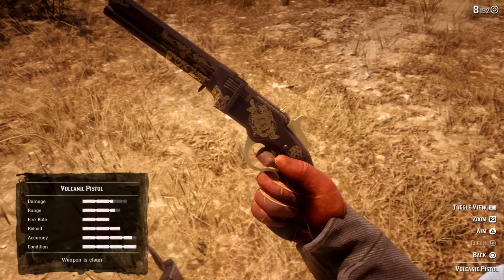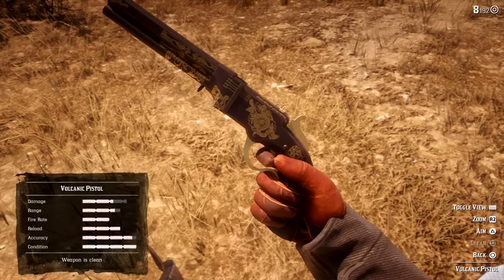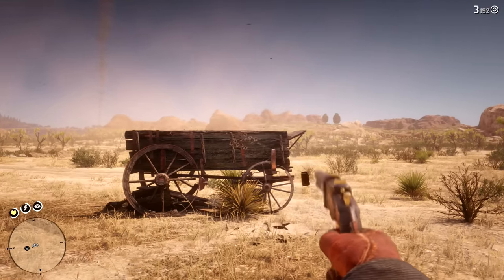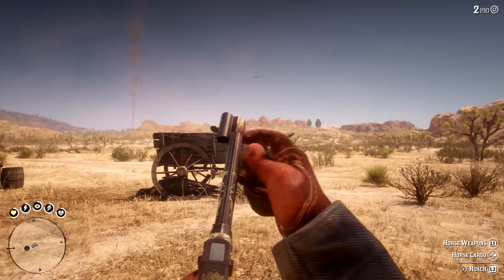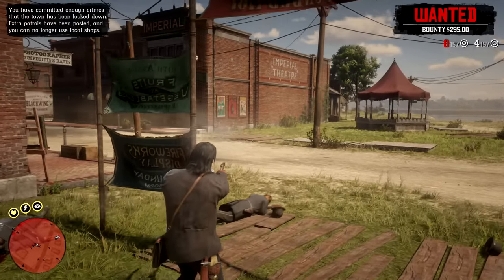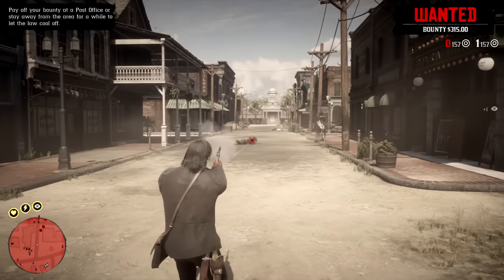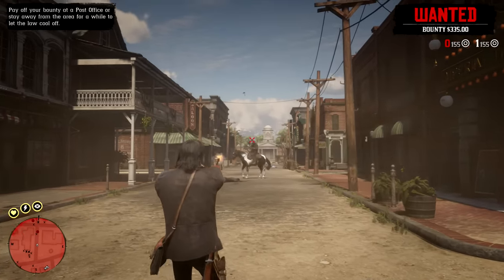The Volcanic Pistol's accuracy is the highest in the handgun category, the reload speed is on the high end, and the range is also slightly bigger than the Schofield. It only suffers from a poor rate of fire, but with a big clip size of 8 — higher than any of the best revolvers — you'll shoot for longer, you won't miss most targets, and a well-placed shot will always take the target down in one go. On top of this, given that the Volcanic Pistol can be acquired quite early on in the game, ever since Chapter 2, it's really hard not to place it in the first spot.